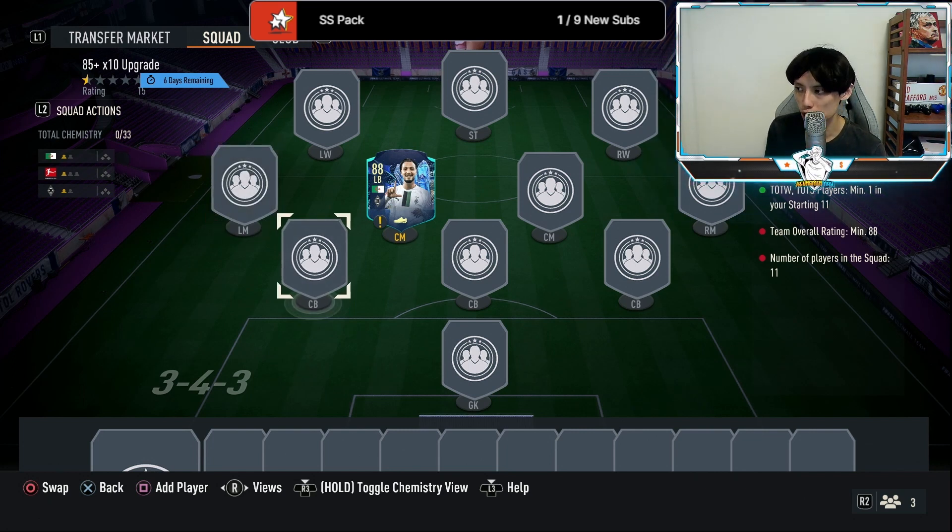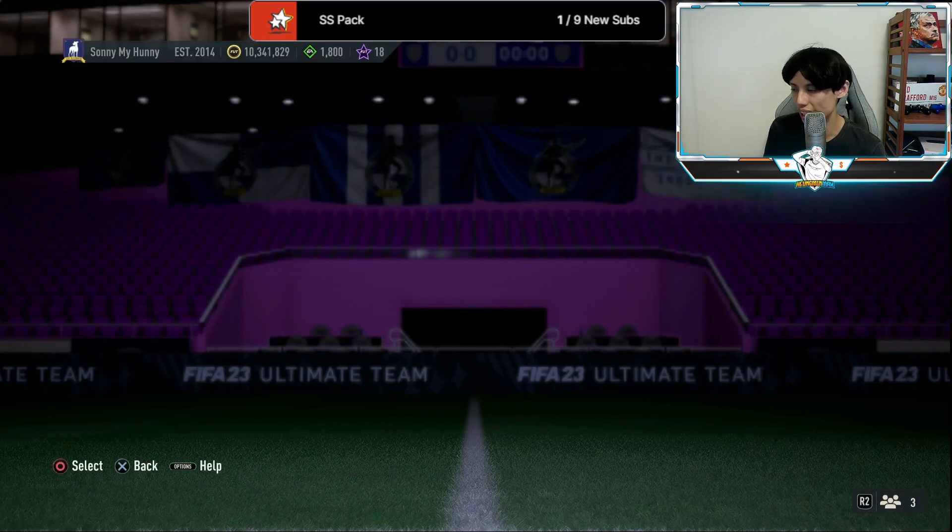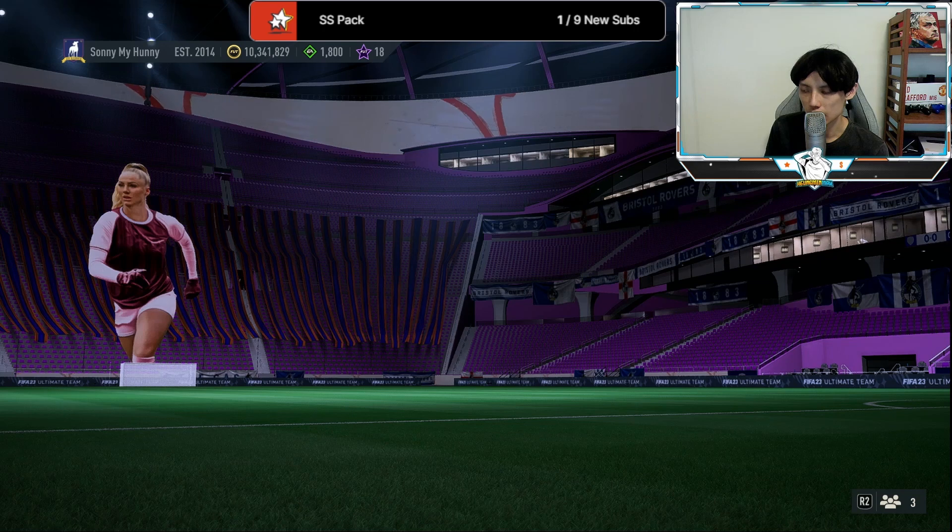The significance of it being one squad means it's kind of recyclable. What you do is open up the 85x10, get a Moments card off the market, tuck it right back into this SBC, and you're good to go. So it's basically an unlimited amount of recycling — it is fantastic.